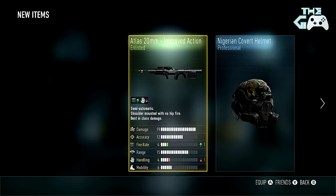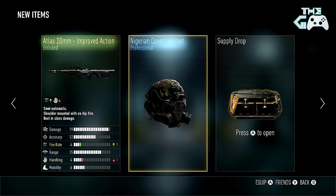Ah, goddammit. We got an Atlas 20mm enlisted variant called the Improved Action, which shows one better fire rate for one less handling. So that isn't that great of a trade-off. Probably won't use that, I'll probably get a silver XP.